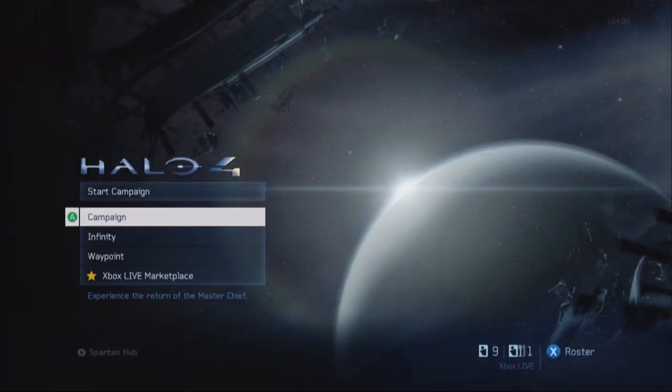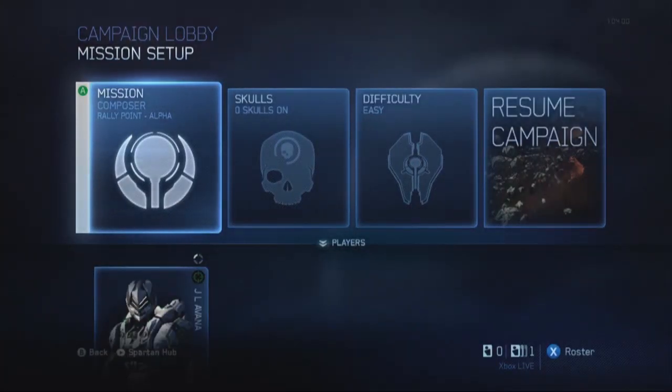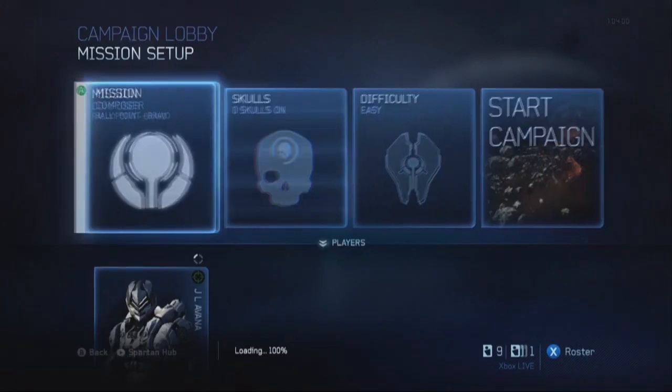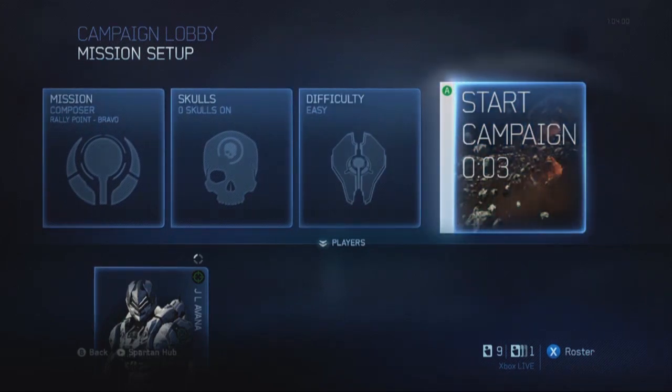Basically what you're gonna want to do is start up a campaign mission — the mission Composer. Go to Rally Point Bravo, not Alpha, but Rally Point Bravo. You don't really fight anybody so you can just put it on easy or legendary.